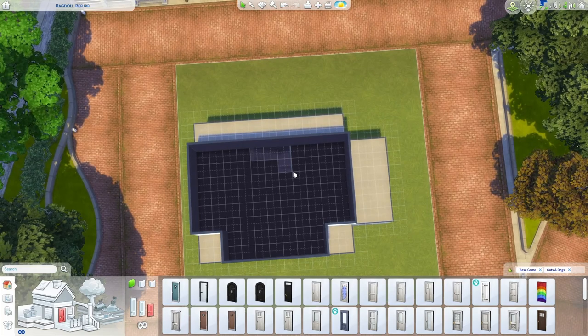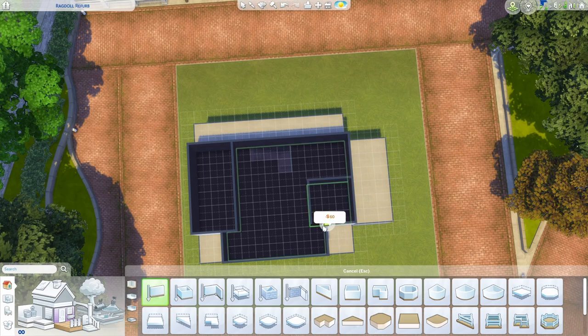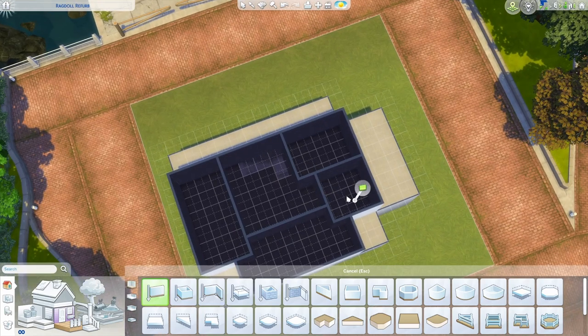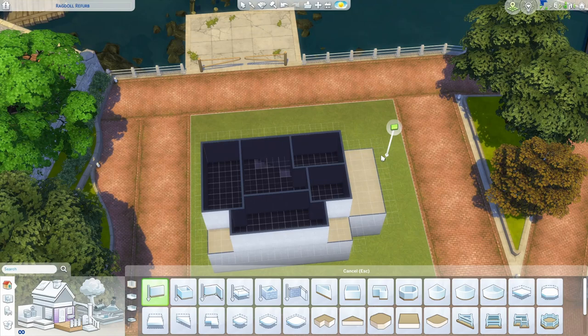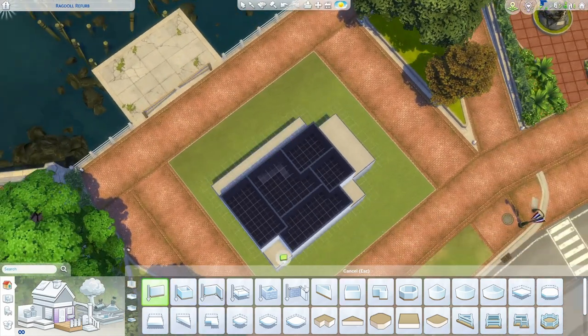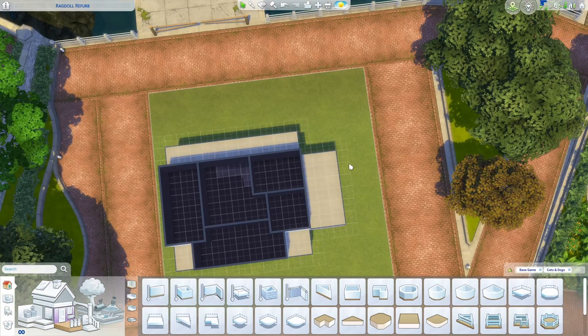Now we can draw some rooms upstairs. I'm going to start with a three-wide bedroom over on this side, a little three by three bathroom over here, and add a wall to make a funky shaped bedroom at the front. And a little four by three bedroom back here. These bedrooms are not huge, but if you like the layout and just want it to be bigger, just extend one or two tiles in any direction. I have confidence in you.